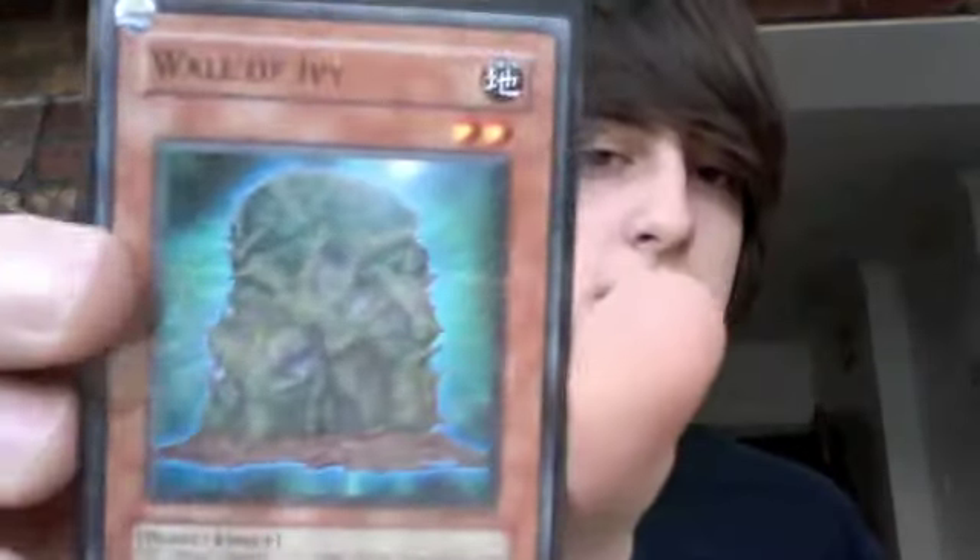It helps me Special Summon Evil Thorn, sacrifice it for 300 damage and two more from my deck. Which would be good for Tytannial fodder if I've got it in my hand — it's not bad. I've added that in my deck as a new addition.